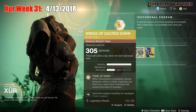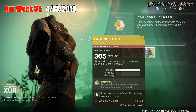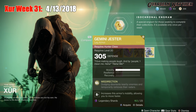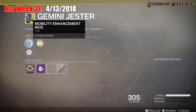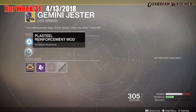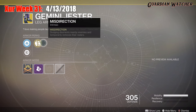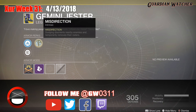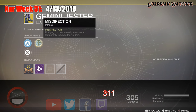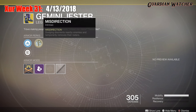The next exotic we'll be going over is the Gemini Jester for the Hunter class, and this comes with a full 3 ranks of Mobility. The intrinsic perk on this is Misdirection — dodging disorients nearby enemies and temporarily removes their radar. Then we have the Mobility Enhancement mod and Plasteria Reinforcement mod, and this comes with an Acceleration mod.